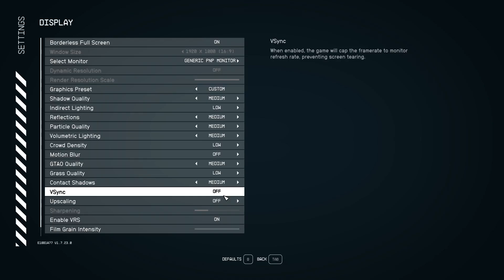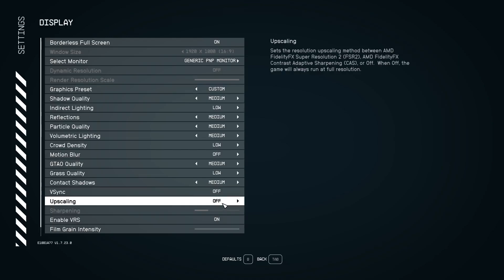V-sync, if enabled, will cap your fps to the refresh rate of your monitor — whether that's 60, 120, 144, or higher. If you want to cap your fps to your monitor's refresh rate, turn it on. However, given that this game currently has a lot of bugs, I would recommend leaving it off — but if your game runs perfectly fine with it on, go ahead.